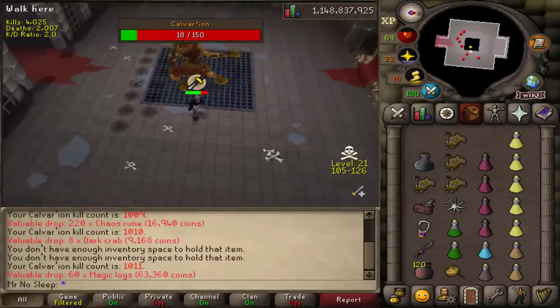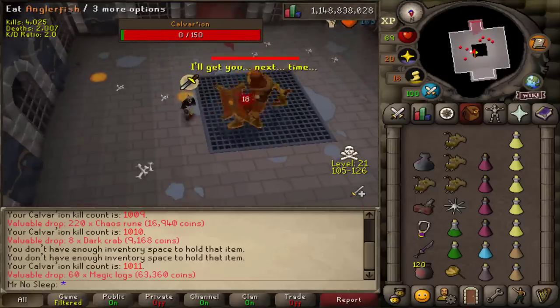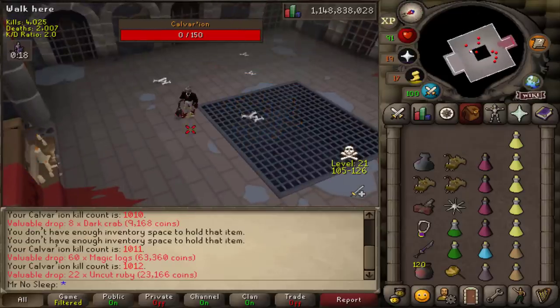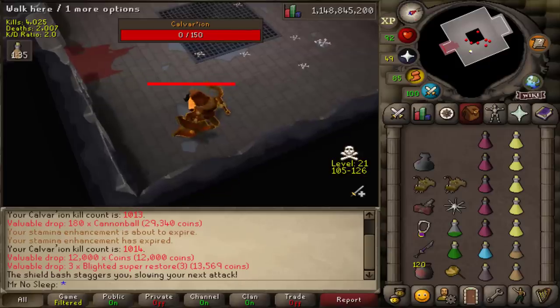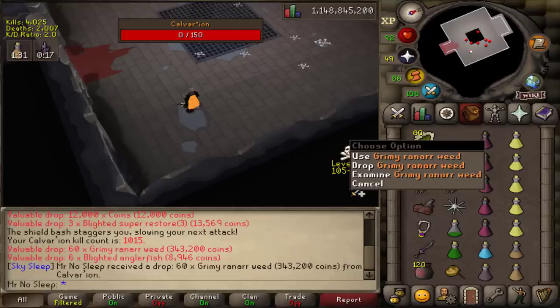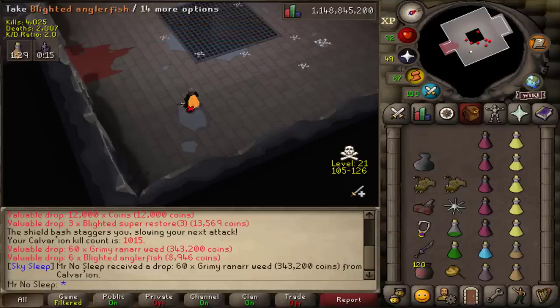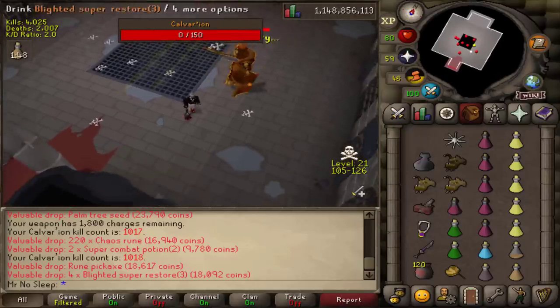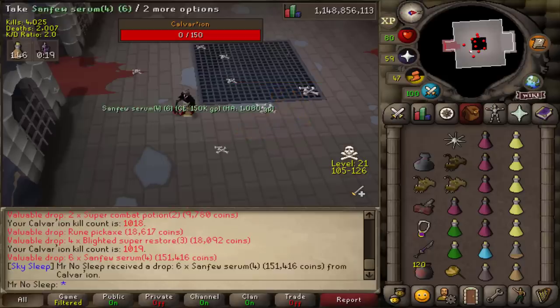Initial kill count 1003 and we are going to be working our way up towards 1100. I never did get the Skull of Vetion or the Voidwaker blade from this boss, so that's the goal for these 100 kills if I'm lucky enough to get them. I'll also be trying to anti-PK as much as possible at the wilderness bosses.